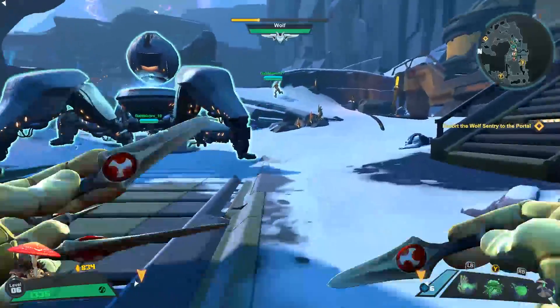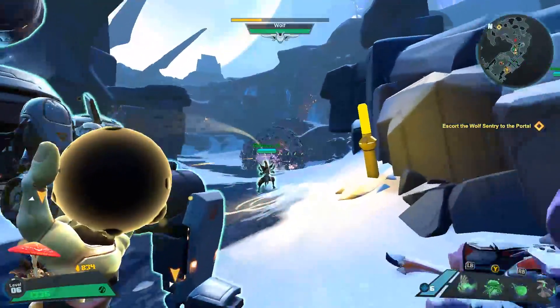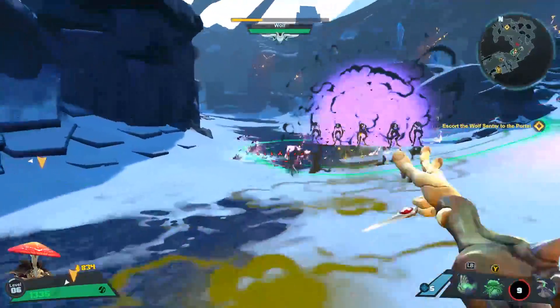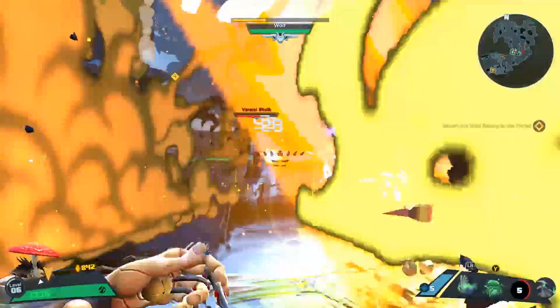My only concern with this game at this point — I'm not worried about content, I'm not worried about characters. They've revealed a bunch of new ones like the Egyptian goddess, there's another character named Melka who has a weird robo-arm biotech thing, and then there's the flying eagle guy. That doesn't bother me.